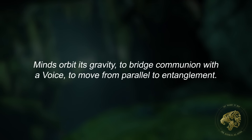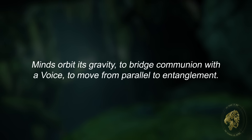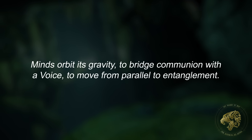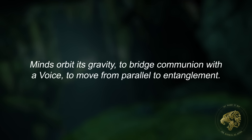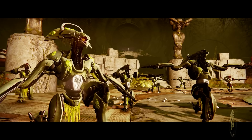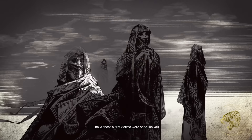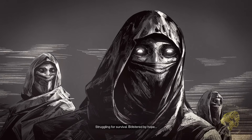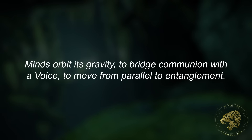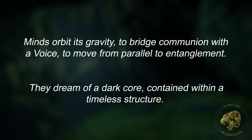So what does line two read? It says: 'Minds orbit its gravity to bridge communion with a voice, to move from parallel to entanglement.' In this moment, we're getting more context about the churning singularity. Minds orbit its gravity, and the voice they're bridging to commune with could make reference to two things. First is the more clear possibility of the Sol Divisive Vex trying to commune with the Witness. Secondly, there is the possibility that this is the many minds of the Witness's precursor civilization trying to commune with the Traveler. The first possibility makes a lot of sense considering the next line's reference to a 'timeless structure.' If this line is talking about the Sol Divisive, this is simply them talking about how they're still trying to bind themselves to the Witness — hence the line 'from parallel to entanglement.'